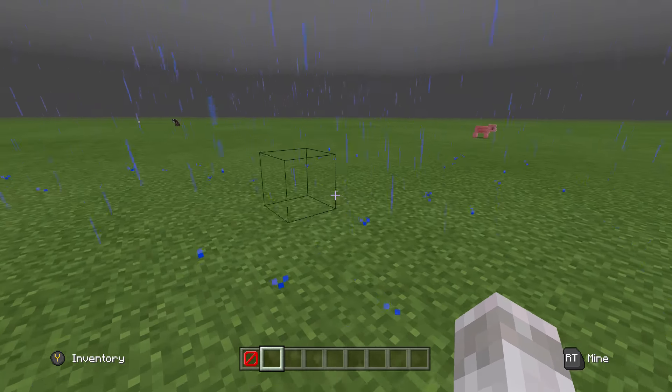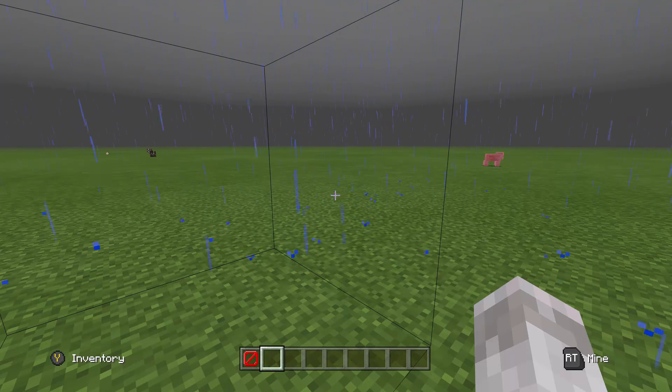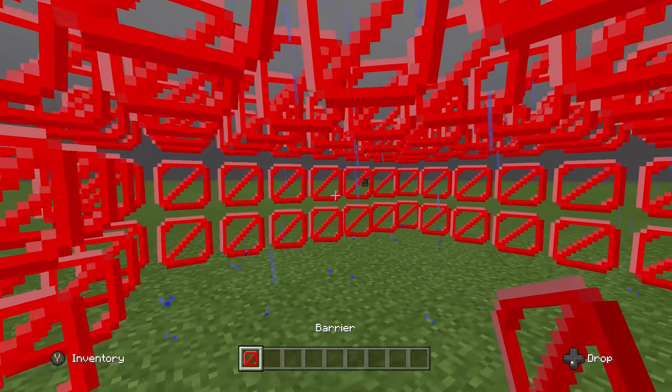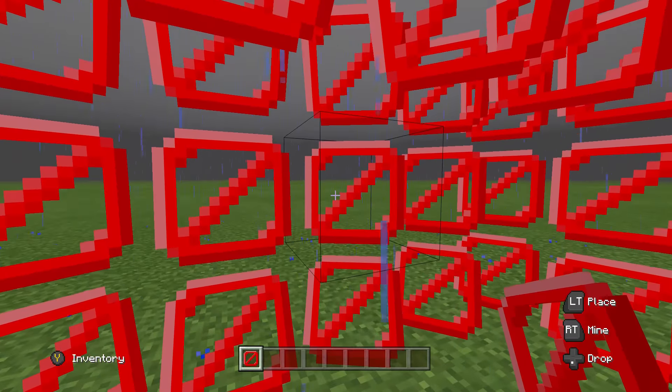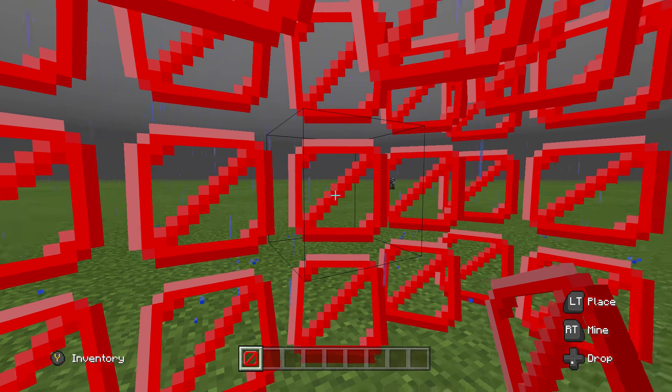I can place the barrier block. Barrier blocks are really cool because they're indestructible and you cannot walk past them. However, if you have a barrier block in your hand you will be able to see where the barrier blocks are, but you can only destroy barrier blocks if you are in creative mode — you cannot destroy them in survival or adventure mode.